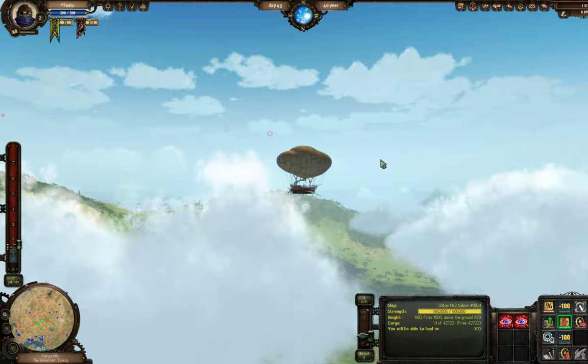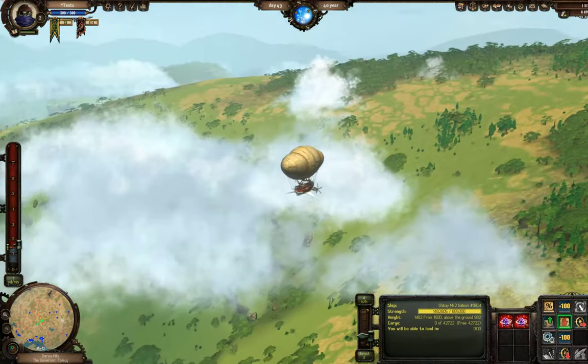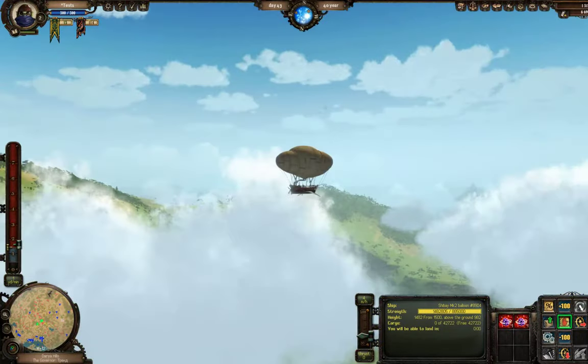Hey there everybody, this is XBWalker and we are trying to hunt some dragons today. As you can see my ship was just firing on a few that got within range. I actually made a tutorial just a few seconds ago that was much larger than this but I could not find a dragon for the life of me.